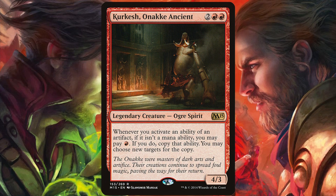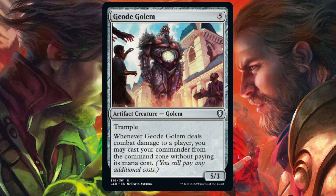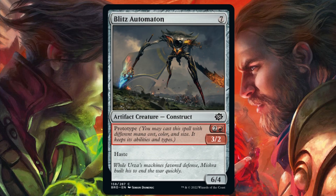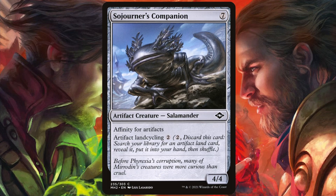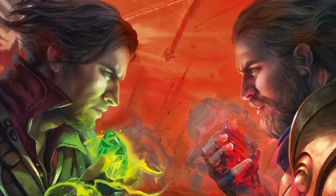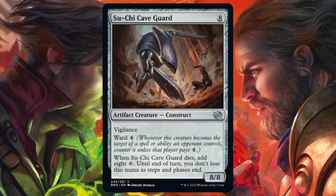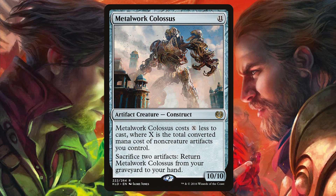Doubling Bosch's effect for 1 red mana? Yes, please. Geogolem — Bosch is a big boy, and the sooner we can get him out, the better. Ruin Grinder, Blitz Automaton, Mirror Battlesphere, Sandstone Oracle, Sojourner's Companion, Falahi, Dragon Engine, Suchi Caveguard, and Metalwork Colossus — one of the best creatures in this deck and a huge part of our win condition.